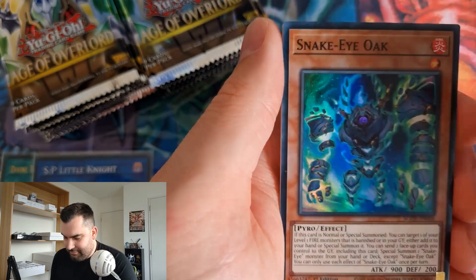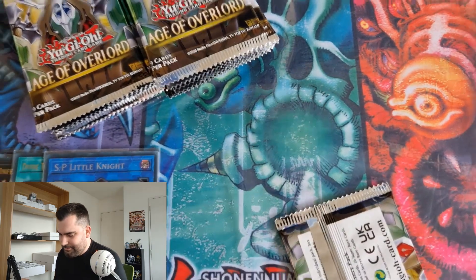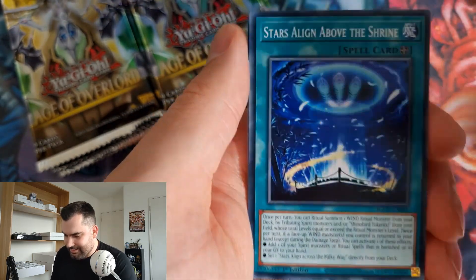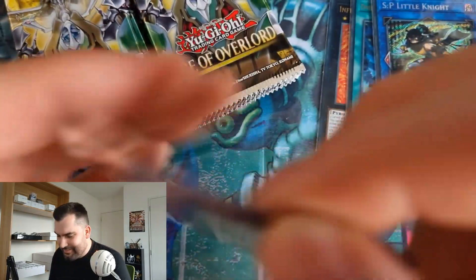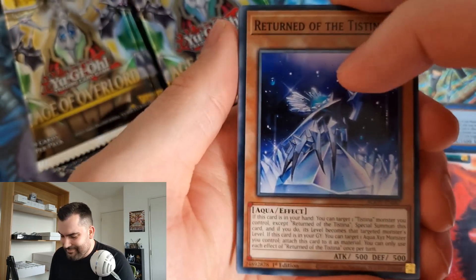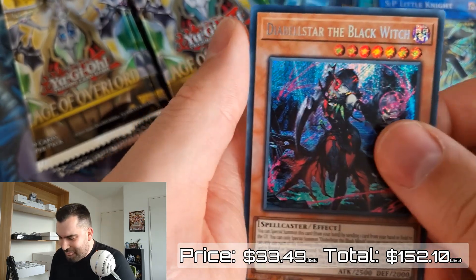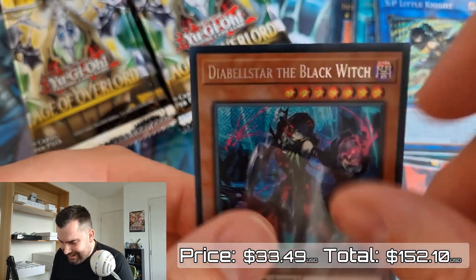It was a really fun tournament — there's the pressure you feel in top four knowing you need to win to get something, but at least you have a mat as a consolation. We got the Horus guy too, and we can't believe we got another SP Little Knight — that's the best secret in the set. We've opened a case of this set before. And what a box — this is insane, and this is a card I actually needed.